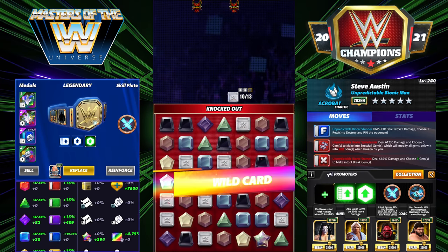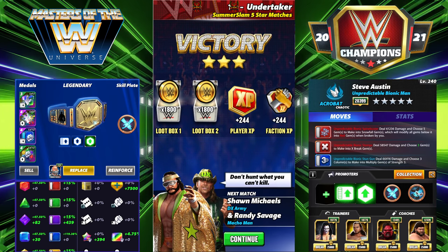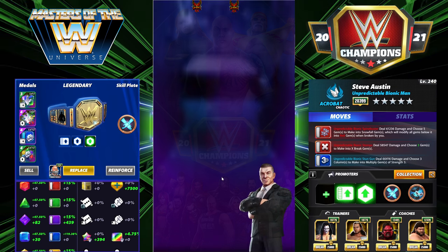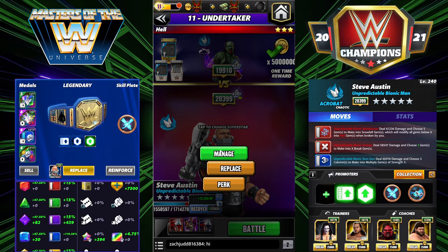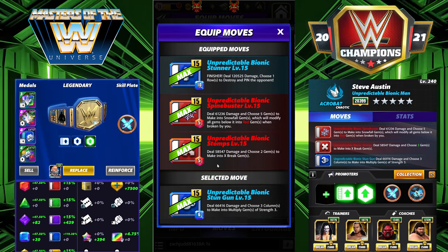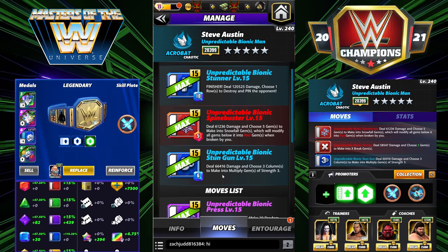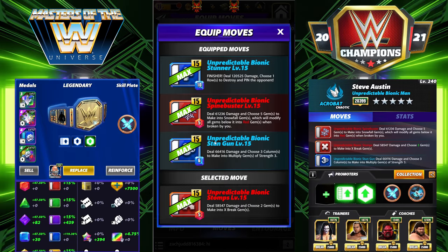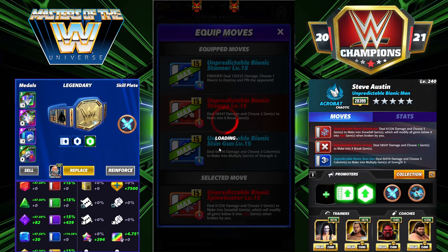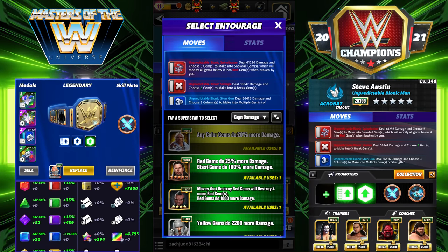These aren't even my favorite move sets — I believe my favorites are the last two. On to the next: 4-star, double red without the finisher. We're taking the finisher out and bringing in the Unpredictable Bionic Stun Gun, which is a 6 MP blue move. You choose three columns to make into multiply gems of strength three — it deals 66k damage. We're keeping the same two red moves.